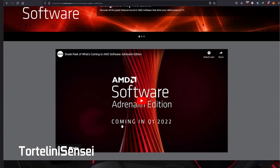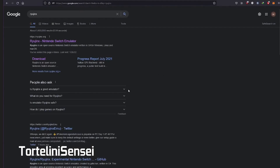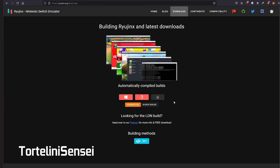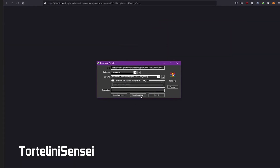The next step is to download the newest Ryujinx version. Open the Ryujinx site — it has been updated to the latest version, which is 1.1.11. You can download it based on your operating system. I'm using Windows, so I download the Windows version.